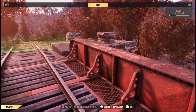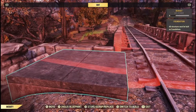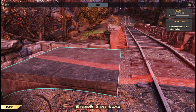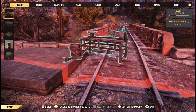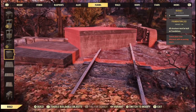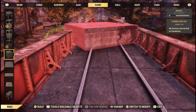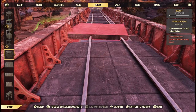First, put a foundation down on the mine exit end of the bridge — that's where we're starting our build from. It might take you a couple of tries to get it lined up just right, but when you have it, you'll be able to lay the foundations all the way across the bridge and they'll be lined up totally straight down the middle.